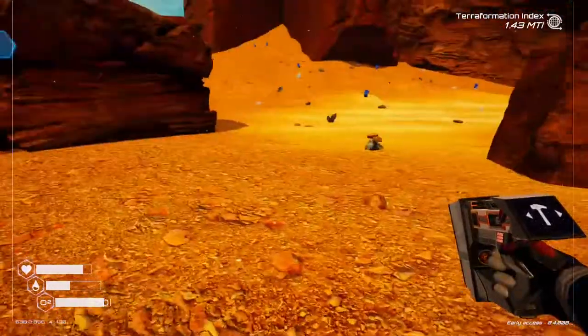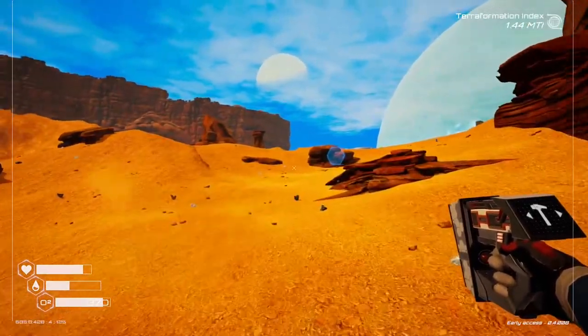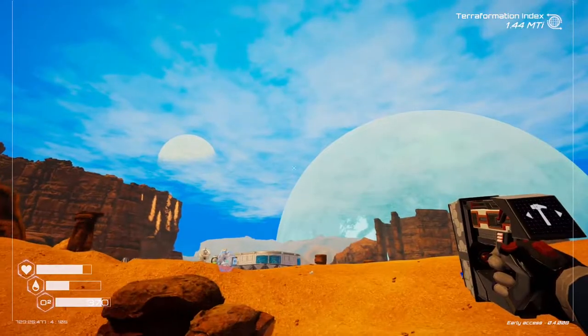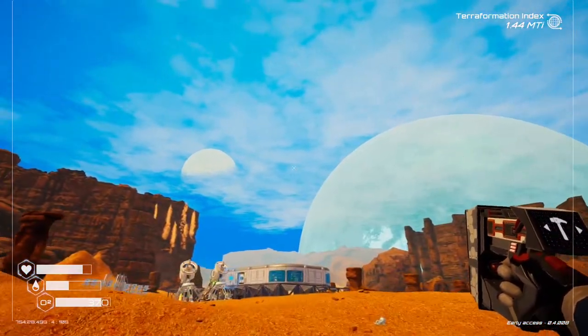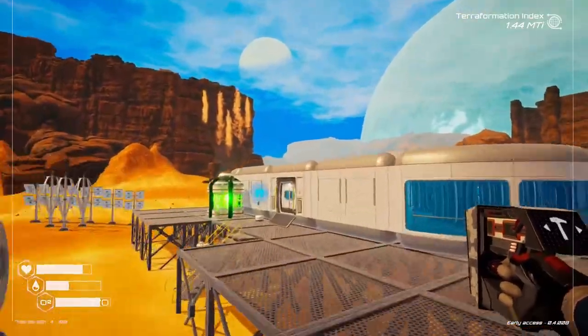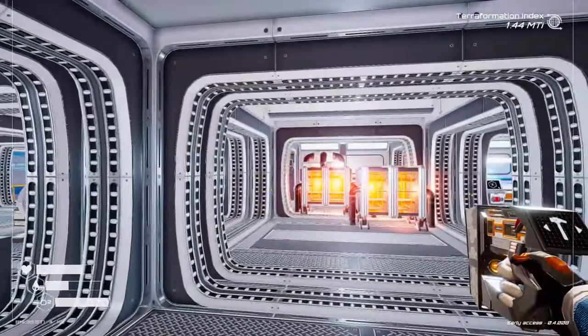There's the cobalt and there's the titanium - nice! So the jetpack - it doesn't tell you how to use it, but if you press jump and then press it again you'll go higher. I do like that, but it doesn't tell you how much power you've got.